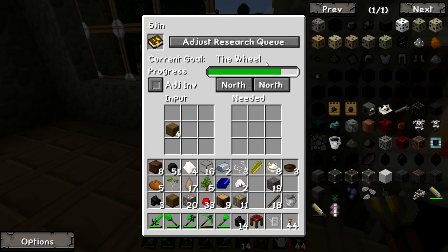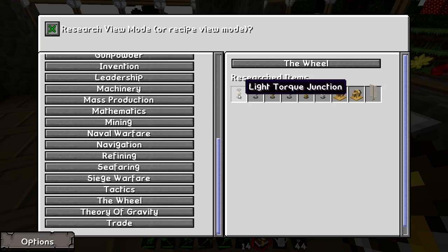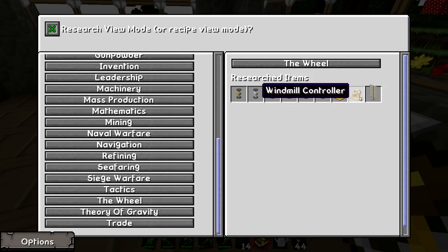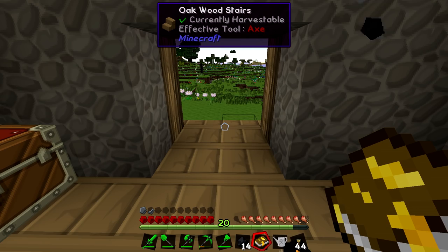We've done it! We've researched the wheel. We can now make things like a light torque junction and windmill blades. What we need for a windmill is a big windmill blade, a windmill controller, and some torque shafts and junctions to get the power around. These torque junctions and shafts work like pipes or wires - they transfer power from the windmill to wherever it needs to go. So if you have a farm block you want to power, you drag a line to it using torque junctions and torque shafts.